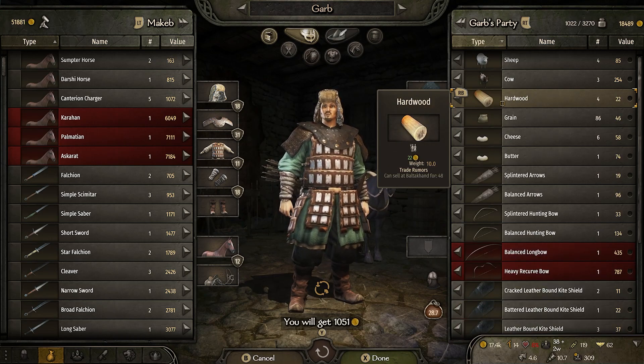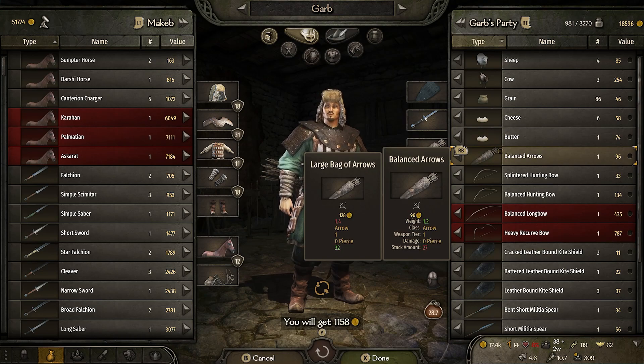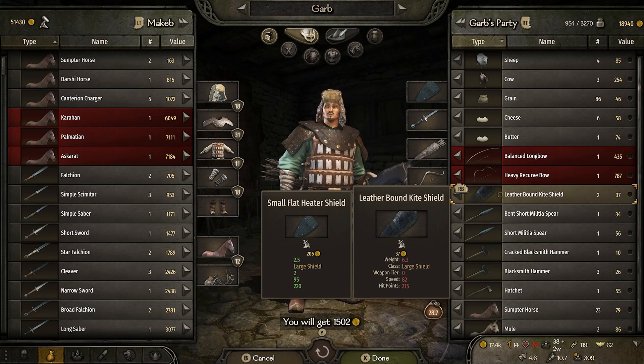None of them are better than what we're already wearing, which is good. Plenty of hardwood, and we have plenty of food and grain — even butter and cheese we're doing okay with. That bow's not bad, but we still have better piercing against armored men on the other one, so we'll offload that. We really do need to get that bow level up if we can.